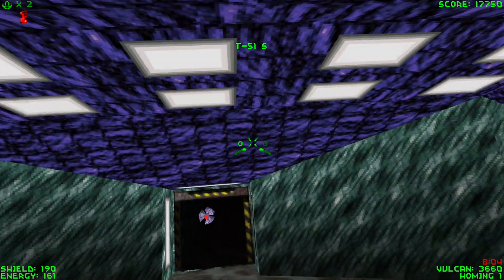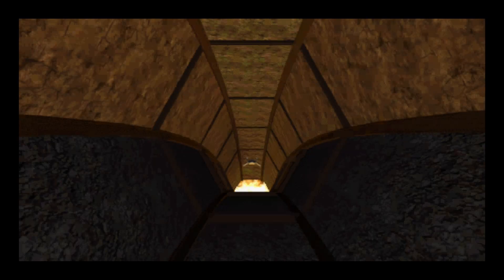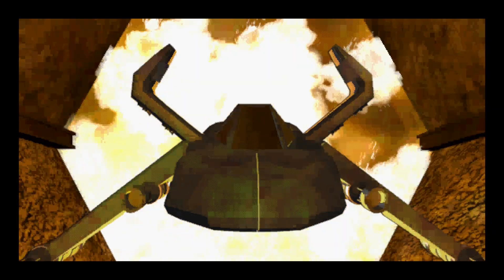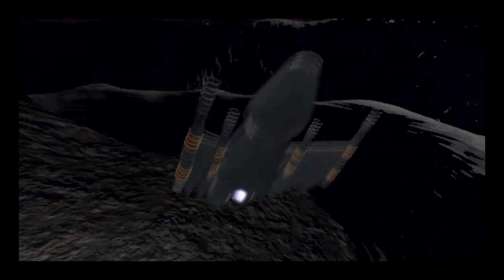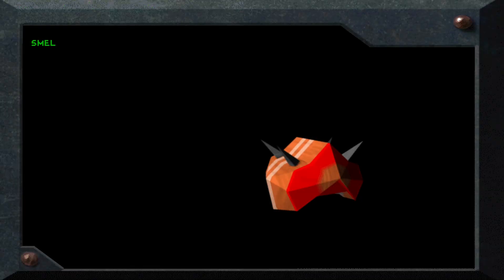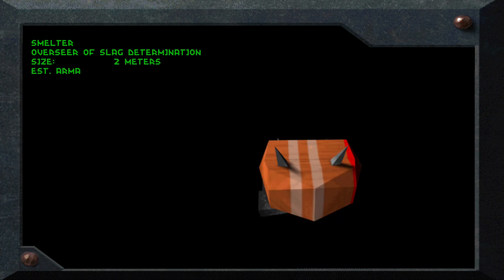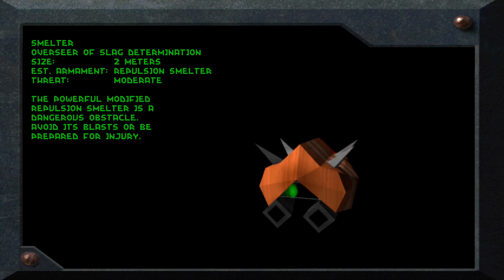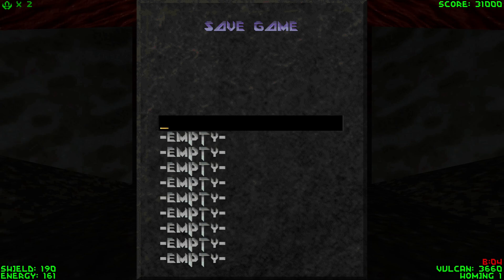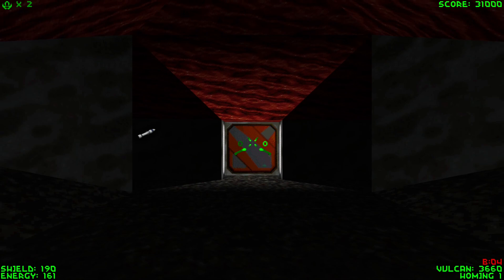So that's it — the first level complete. As you can see, this is a pretty casual playthrough; I'm not going to hunt for every little secret. We get some extra robot information. Let's save the game here. Thanks for watching, and see you next time when we'll play the second level and also be creating a new hack. See you next week.